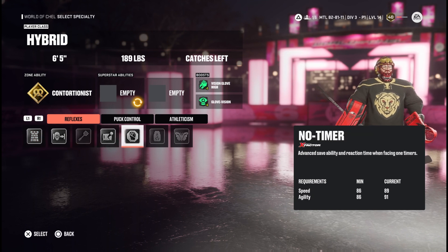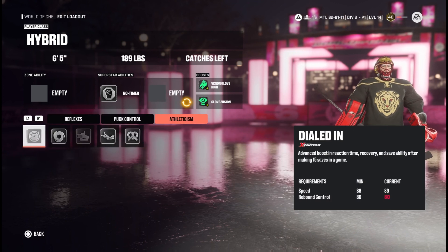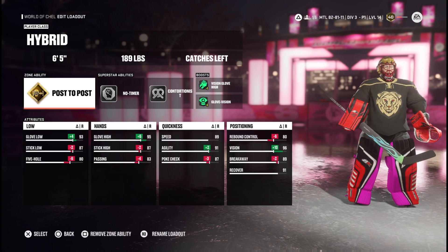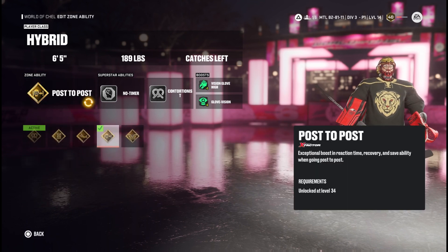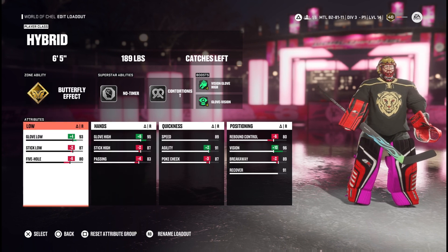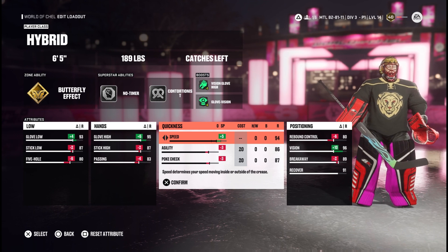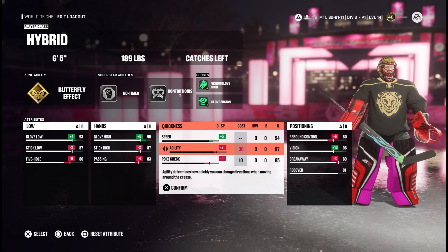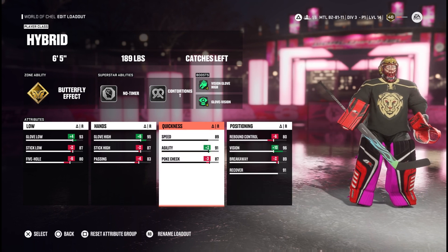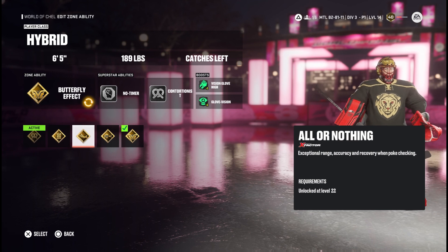Next up, superstar abilities — pretty much the same as the threes build. We're putting on contortionist and, most importantly, post to post. You've got to have post to post on every single build. You could put butterfly on if you think 89 speed and 91 agility isn't enough — you'll be even quicker. You could switch it out and bump speed up to 94, but I don't enjoy that. It's too weird; you move too quick and you're always out of position, sliding everywhere. With hybrid you have too much speed and it just messes it up, so I use post to post.